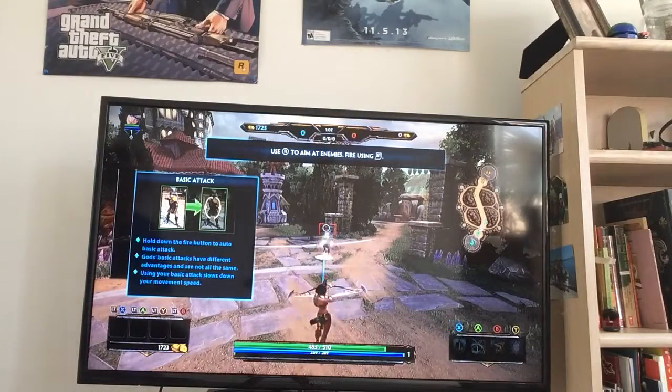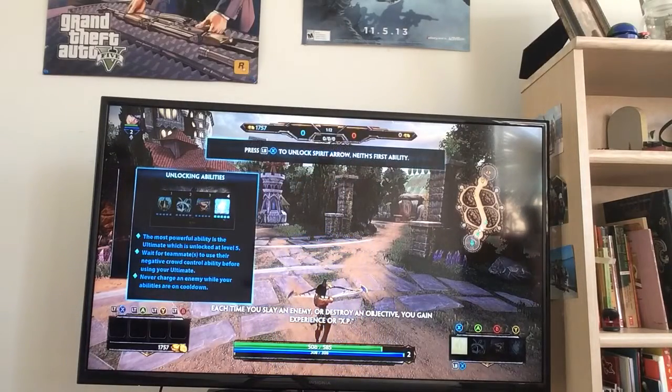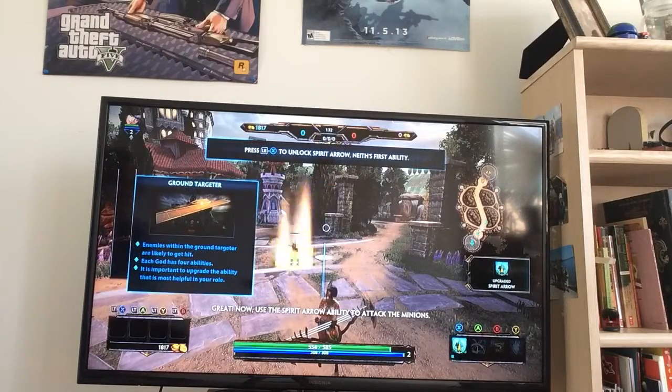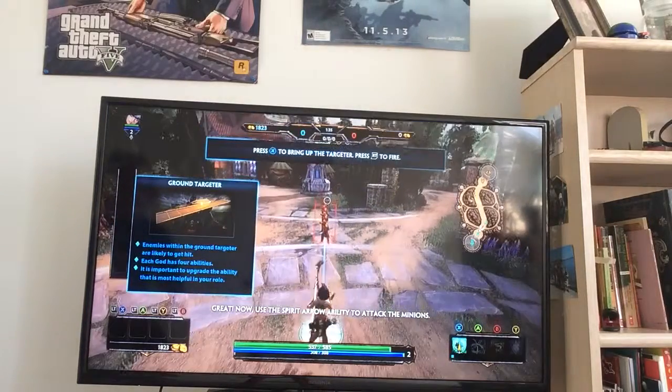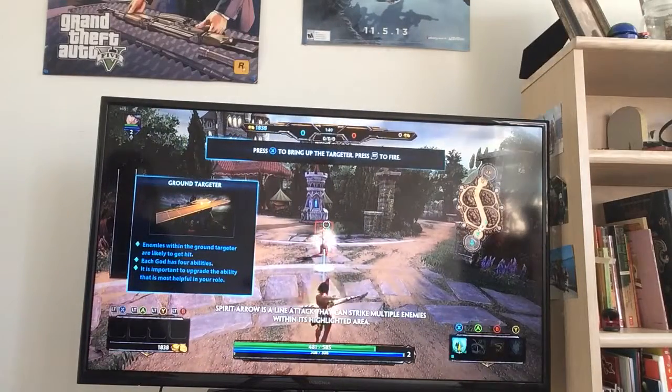Yeah! Kill them! Impressive. Each time you slay an enemy or destroy an objective, you gain experience or XP. Gain enough XP and you will level up. To unlock abilities — unlock spirit ability, first ability. Now use the spirit arrow ability to attack the enemy. Spirit arrow is a line attack that can hit multiple enemies within its path.